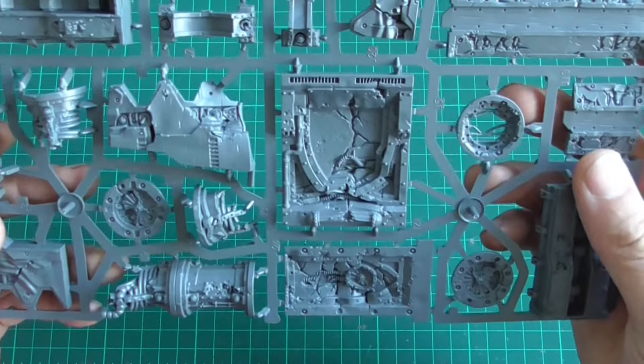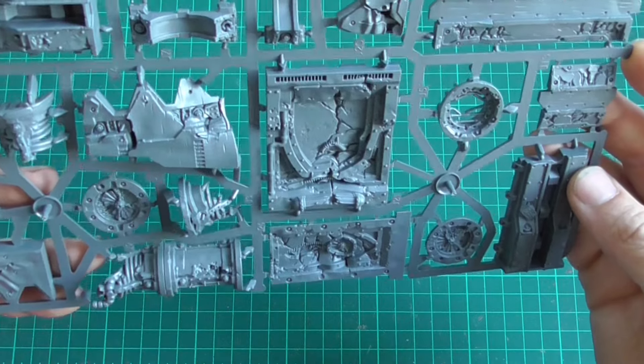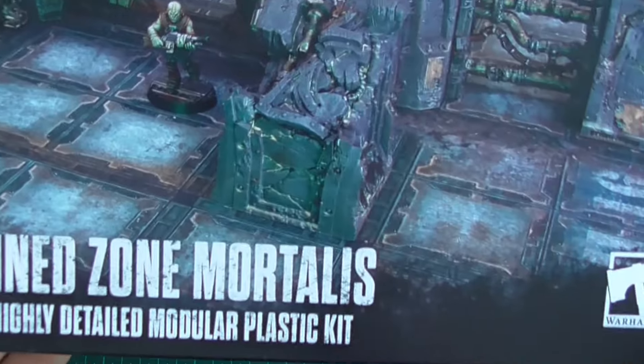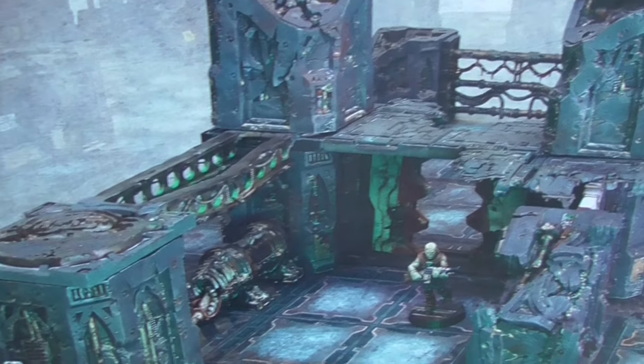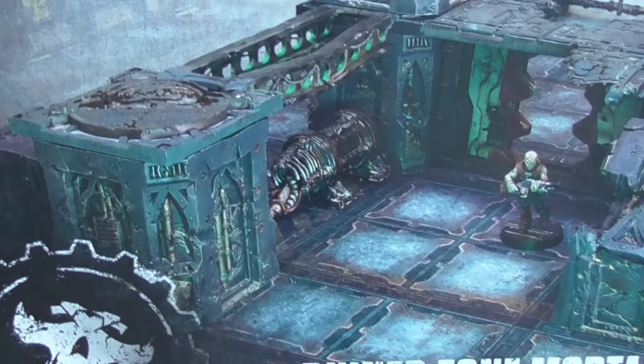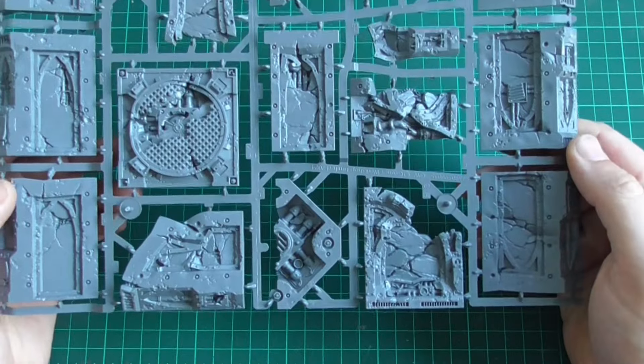I did worry that each piece would come in two halves, you just clip them together and it wouldn't look that good. Going back to the box - it looks okay in the pictures, but I don't know why it just doesn't seem to pop like it does when you see it on sprue. I know it's supposed to be dingy - it's the underhive - but I'm really, really impressed with this. I'm going to pick up a couple more boxes now and ruin more of my terrain.